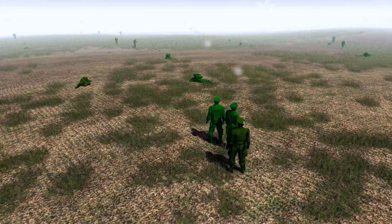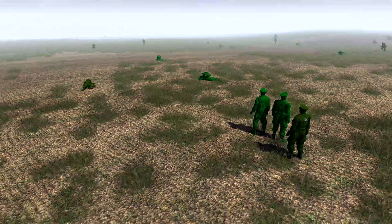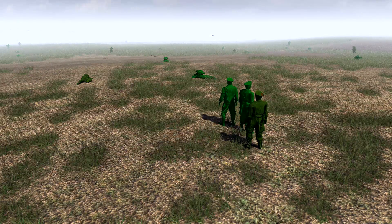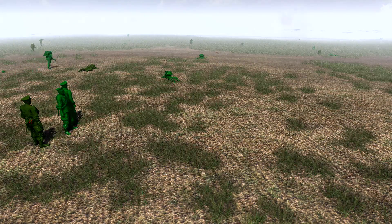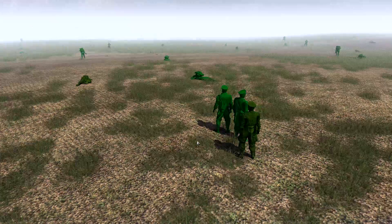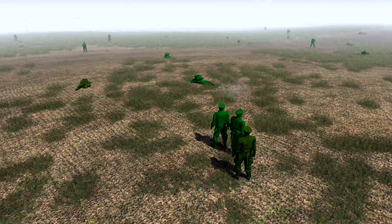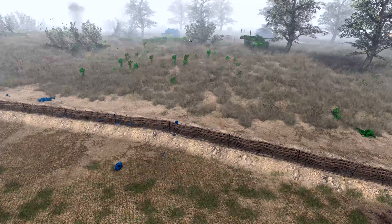Let me introduce them. We've got General Grattan Jr. at the front, then we've got General Fitzgerald right there, and then we've got another general — I think he's in charge of the Grenfield Guard. I don't really know his name, so maybe you guys could help me name this guy in the comments. He's probably going to survive, so we could probably use him in a future episode, which is pretty neat.